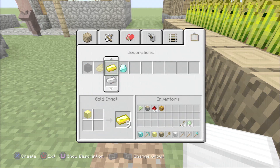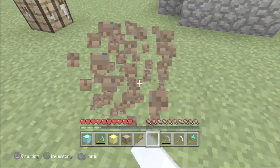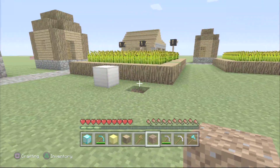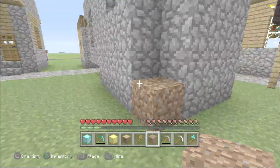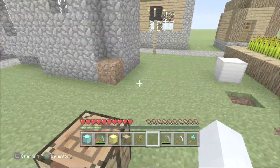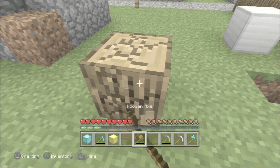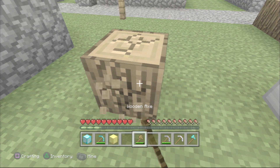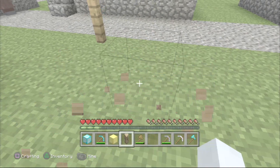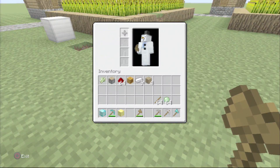It doesn't matter how you break it as long as the block duplicates and pops up in your inventory - that's a success. So I got nine iron ingots and still have my block. You can even do it with a dirt block, though you can't craft dirt into anything useful. You can also do it with wood, even with just a wooden pickaxe - although it's probably more of a struggle doing this than actually getting wood.